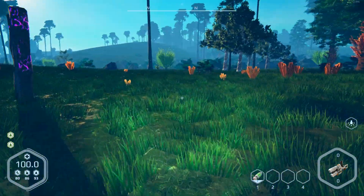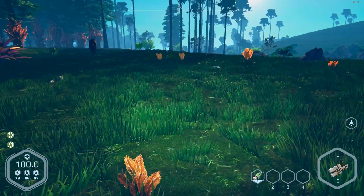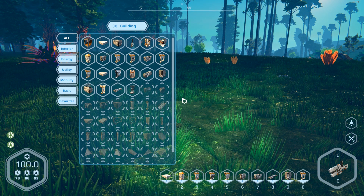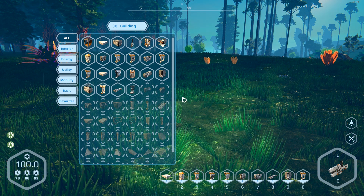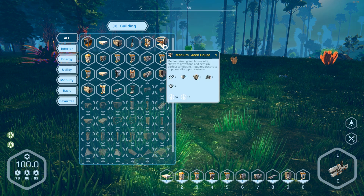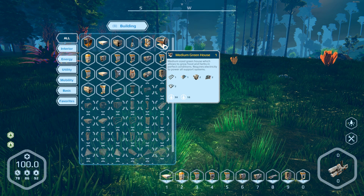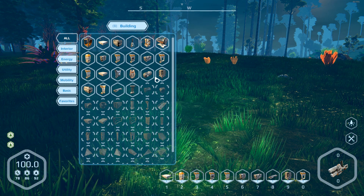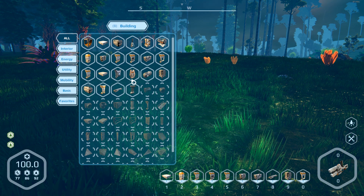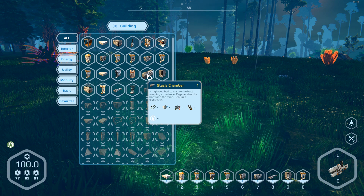The update forced a restart. The new big item is the greenhouse — we are going to make a greenhouse today. I've actually got a little further in the unlock tree than last time. I can make a stasis chamber, so I don't have to sleep in my little drop pod.